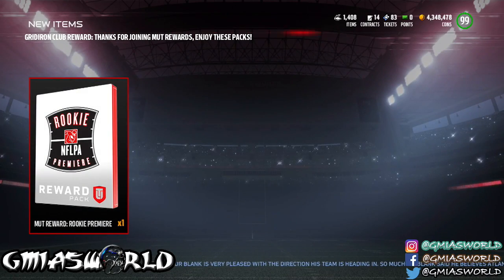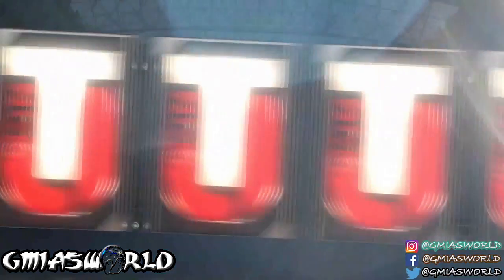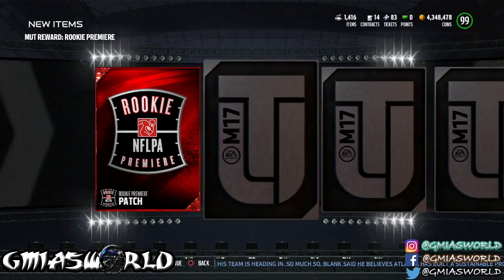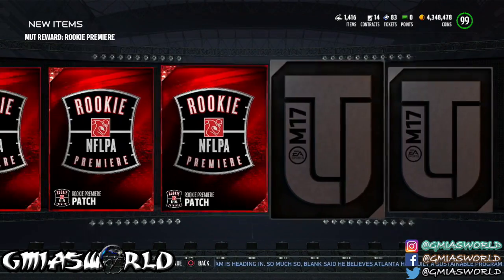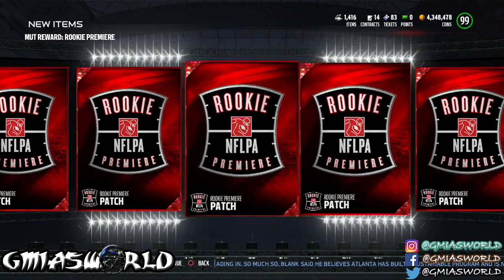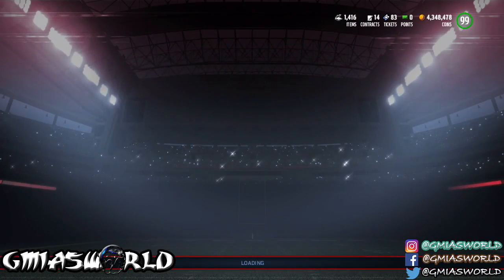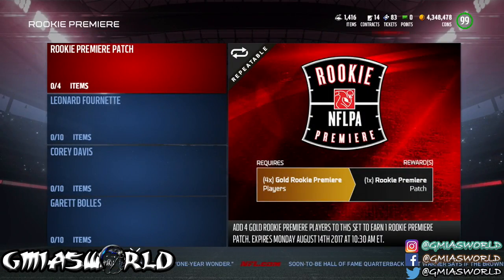So that was one. And then this one right here — the Gridiron Club Award. Thank you for joining MUT Rewards. This right here is going to give me eight. So I got the eight plus the free one for the starter pack — I got nine already to start. For every 10, you get a player. I got eight plus one, and I need another one from doing the solos, and then I'll have 10.